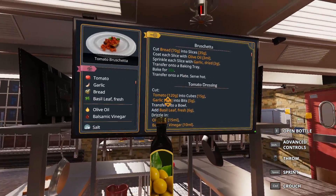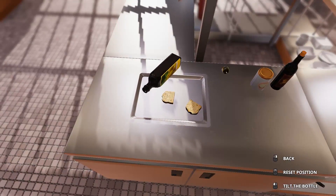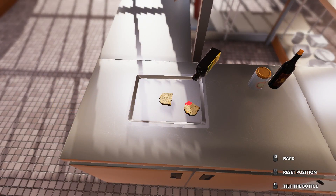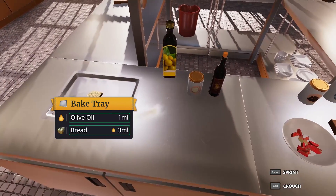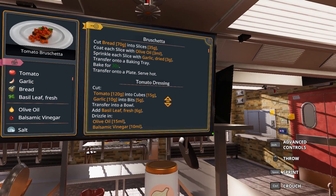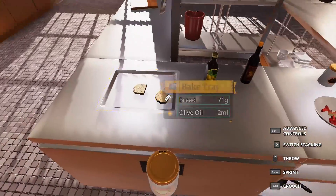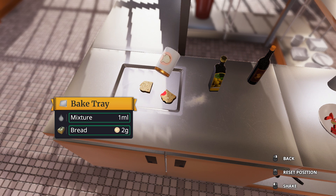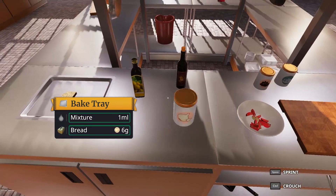Got to get some olive oil here — three milliliters per slice. And we also need three sprinkles of garlic, then we transfer onto the baking tray which is already there, and that's going to toast up our items. A toaster would be kind of nice too, but let's not get too crazy. That's two grams of garlic — one, two, three sprinkles. Excellent.